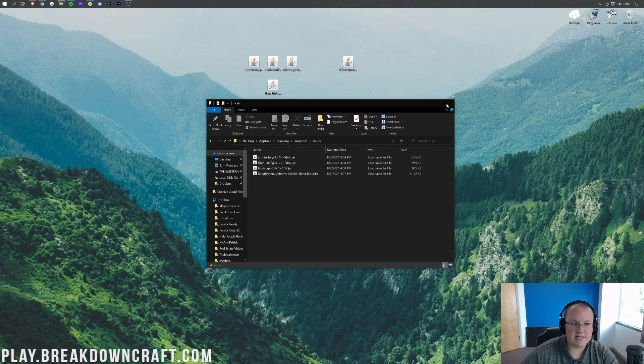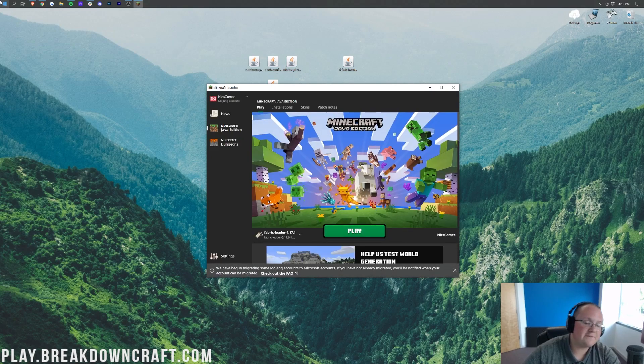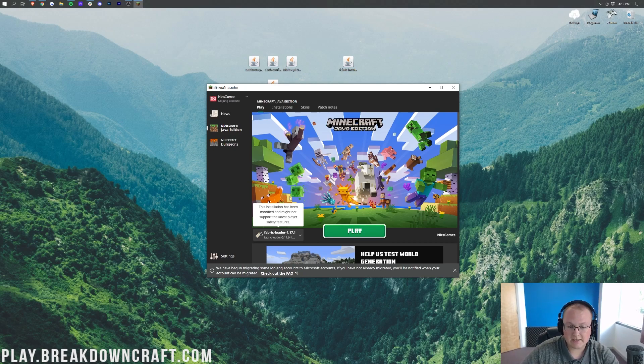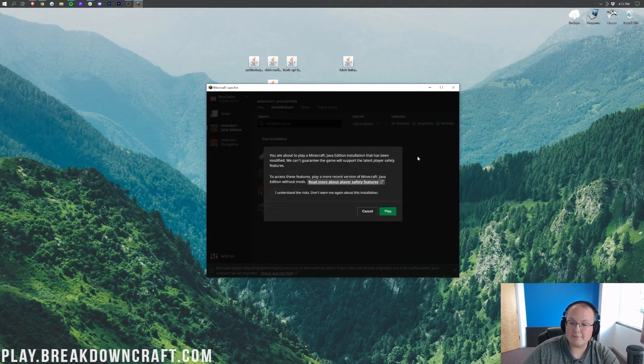Close out of the mods folder and open up the Minecraft launcher. Before you click Play, make sure the Fabric Loader is selected. If it's already selected for you, great — just click Play. If it's not, click the little arrow in the bottom left next to the Play button and select Fabric Loader 1.17.1. You can also go to Installations and make sure the Modded button is checked in the top right — deselecting it removes Fabric, and selecting it brings it back.